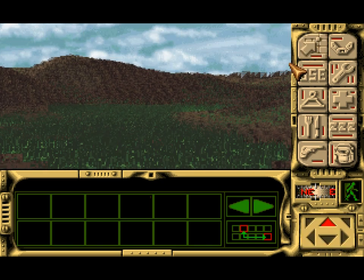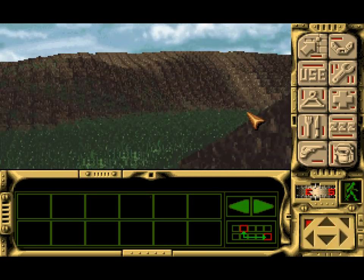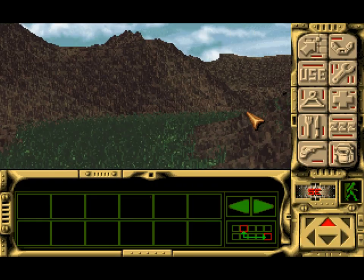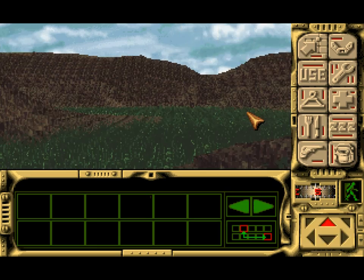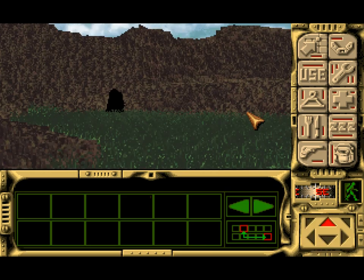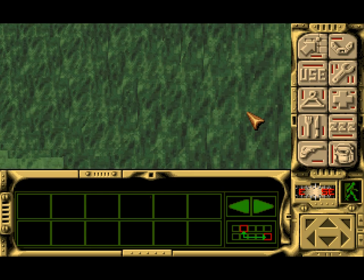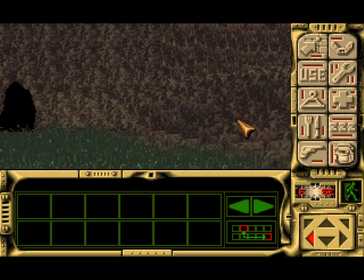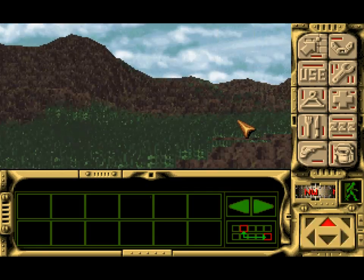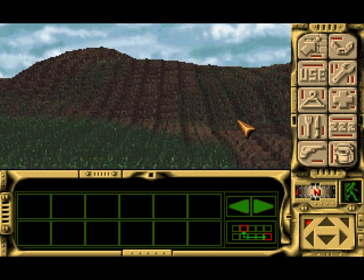Whatever that thing is over there, that was what was glowing on my mini-map. If I could get some sticks of some sort, maybe I could use those rocks to make a hammer or something. Oh, it's a cave! I'm going to go in this cave and I almost guarantee this is not going to end well. Yeah, I can't see anything in there — something tells me continuing into the cave would be a bad idea because I don't seem to have any sort of light whatsoever.